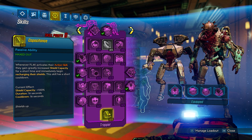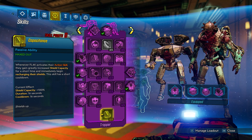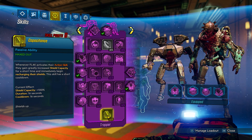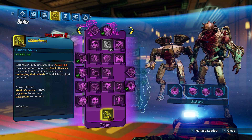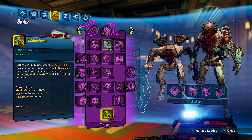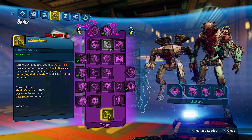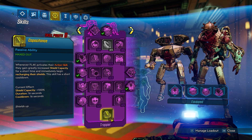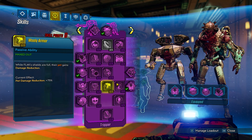And finally, the coup de grace of this build - the lovely Capacitance. Whenever Flak activates their action skill, they gain greatly increased shield capacity for a short time and immediately begin recharging their shields. Especially when you're entering a room with a ton of enemies, you throw out your action skill and gain 100% shield capacity. We're starting at about 80,000 shield, so you go up to 160,000 shield. Especially when using electric weapons, you have ridiculous amounts of shield - you cannot get one-shot. It is awesome.